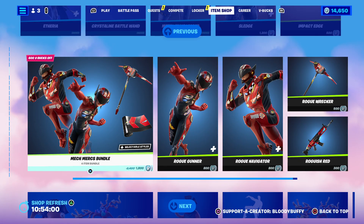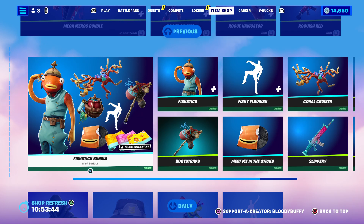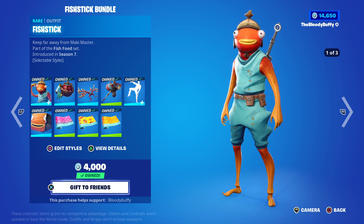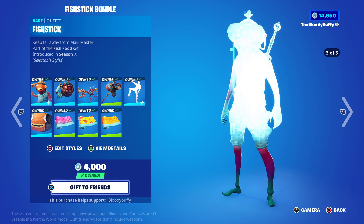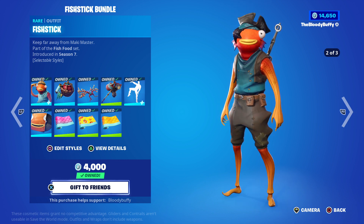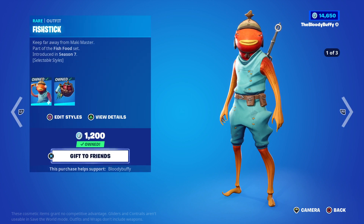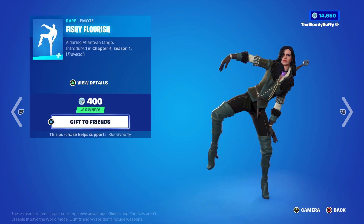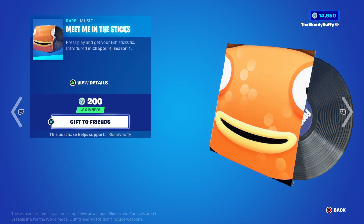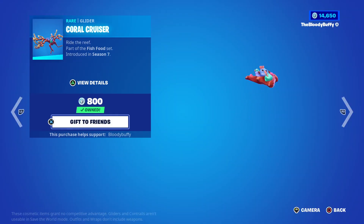Then we've got the Mech Mercs Bundle, back after 36 days - 1800 or you can buy it separately, but it should have been an edit style for the Brute Gunner and the Brute Navigator. 38 days and it's 2200 or you can buy it separately - with the traversal and Meet Me in the Sticks music pack, and there's three wraps but there's also a glider which is quite cute.